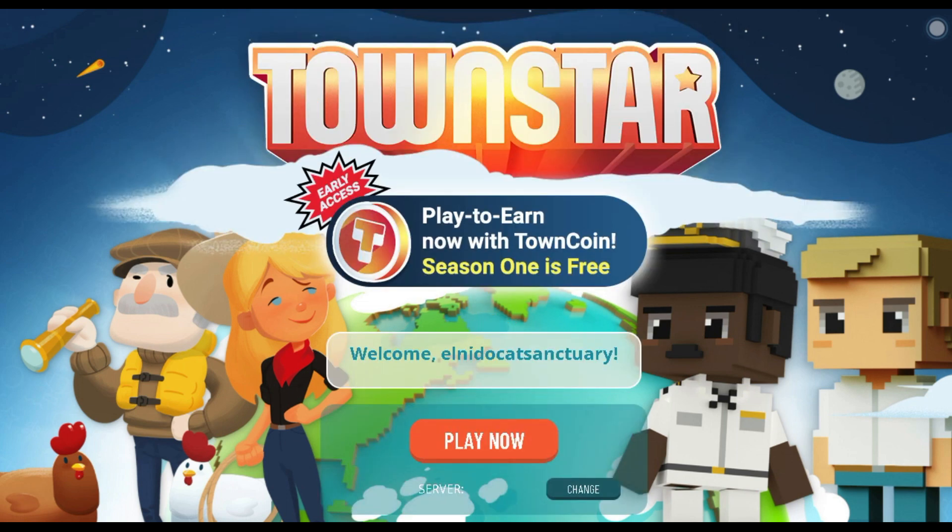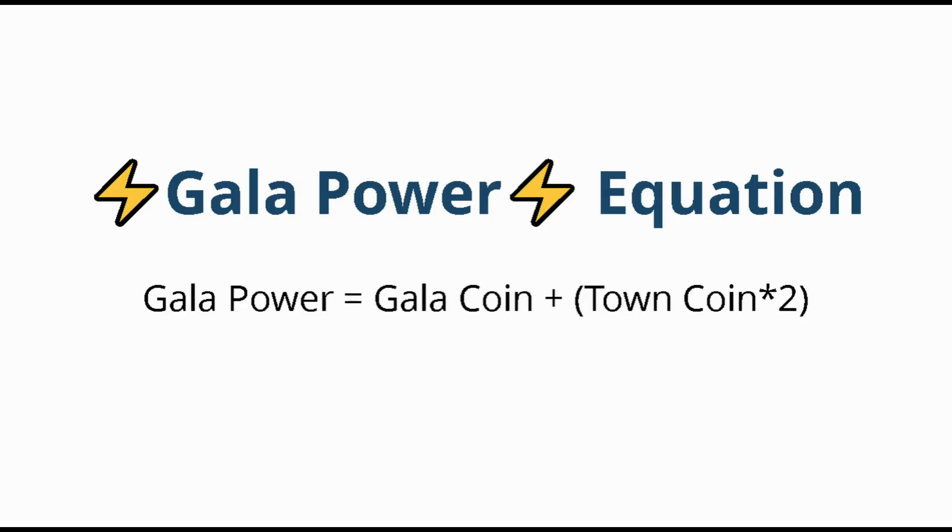To earn TAUN Coin in particular, there are three things you need to achieve to start earning. One, you need to have enough GALA Power. Your total GALA Power is the sum of your GALA tokens plus twice the amount of TAUN Coin tokens that you have.